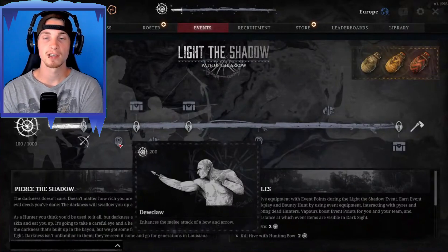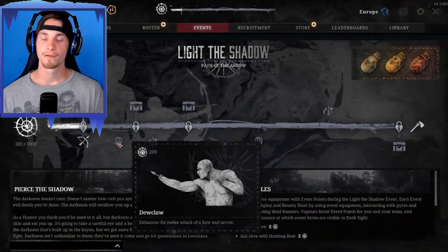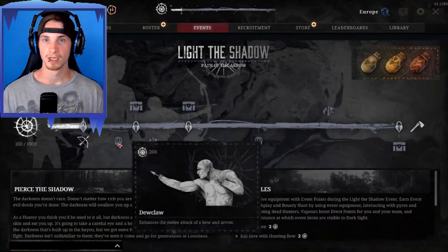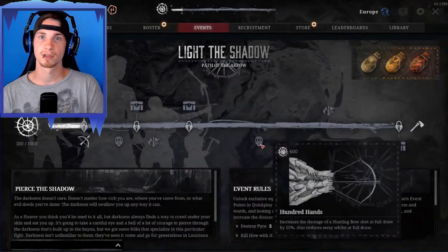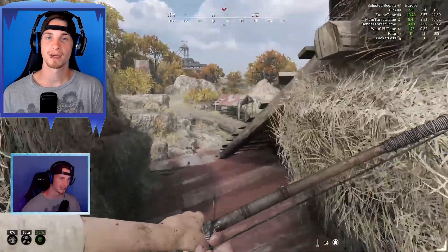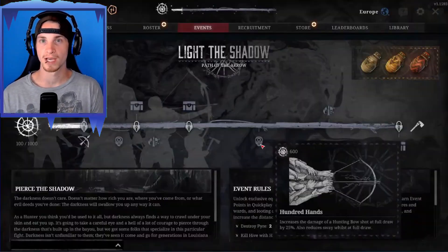Now for some traits, loadouts, and what's to come. There are two bow-specific traits you can earn during the event. The first is Dewclaw, which gives you a melee attack variant for the bow — right now you just shove with it, but judging from the trait art, it's most likely a thrust attack with an arrow. The second trait is 100 Hands, which increases the damage dealt by the bow at a fully drawn state by 25%. This should help in long-range fights where damage drop-off is significant, allowing you to deal a lot more damage when fully drawn.